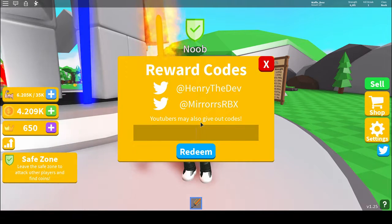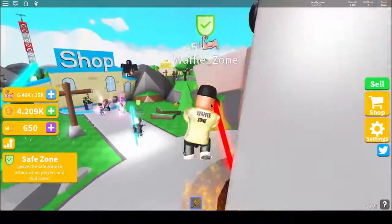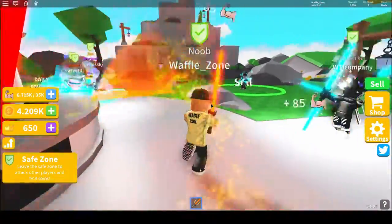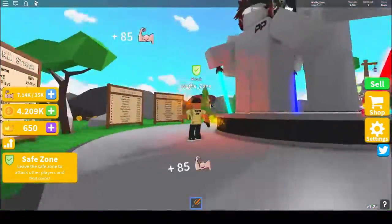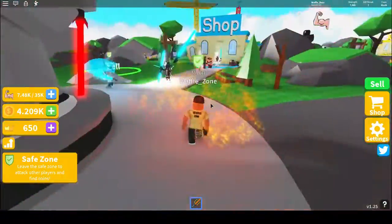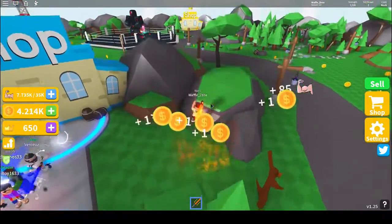The last code is a big one — it's 'mirrors,' spelled M-I-R-R-O-R-S. This code gives you 10,000 strength, and that is how I got this lightsaber. Now we've gone through all the codes and I've shown you my epic flame lightsaber.